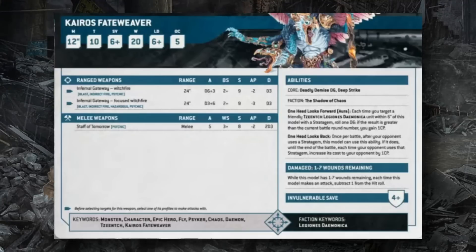Fateweaver's Agents of Vect-style ability applies after an opponent uses a stratagem — their first use is at normal cost, but any subsequent use of that stratagem costs more command points. Importantly, there are no restrictions on what stratagems can be targeted, including things like Command Rerolls.